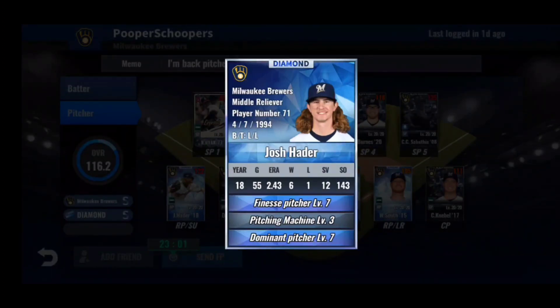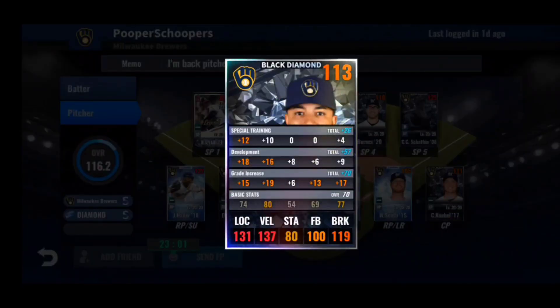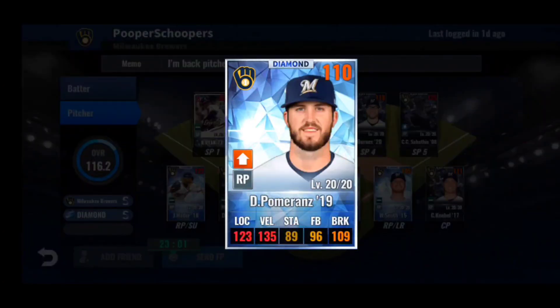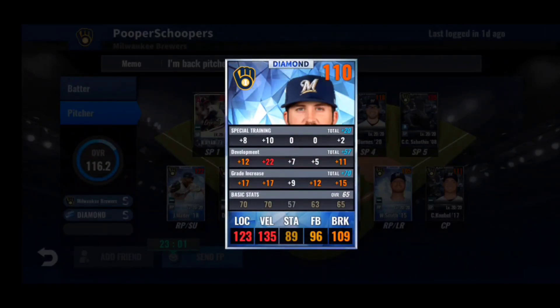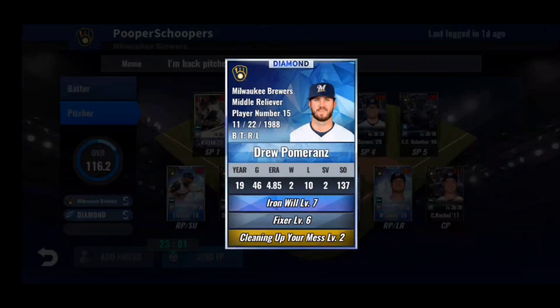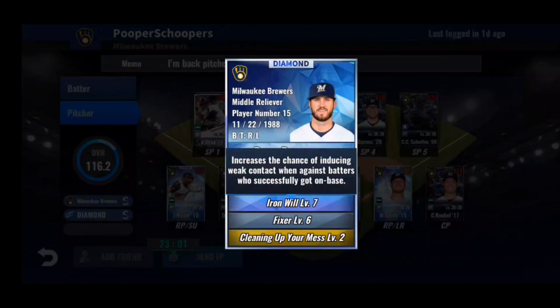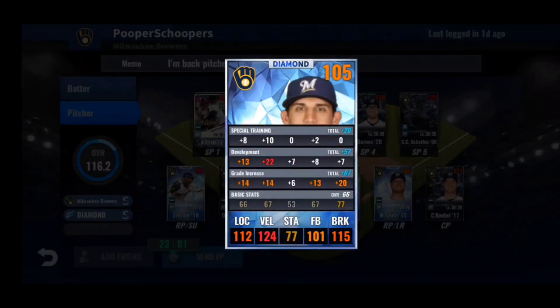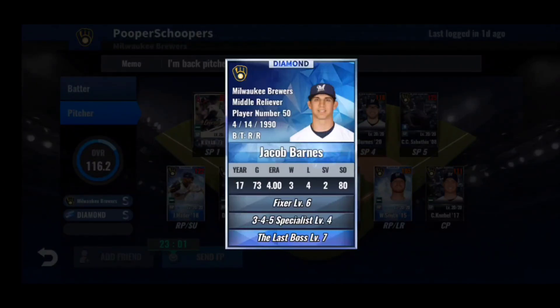In the bullpen you have Josh Hader 2018 — awesome train: 22 location, 13 velocity, only 3 to stamina — just beautiful. Finesse, dominant, pitching machine — the exact same skill set I have on my David Price. Definitely a keeper in the setup role. Then you have Devin Williams: 18 location, 16 velocity, high stamina but it doesn't even matter because he's such a good card with those base stats. Fireball, setup man — excellent skill set. Middle reliever Drew Pomeranz 2019 — another very good reliever: 22 velocity is insane, 12 to location, 11 to break, 7 to stamina. Iron will, fixer — perfect for a middle reliever since you expect him to come in when you're losing.